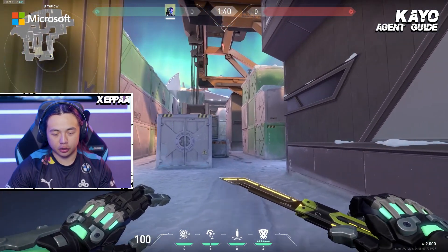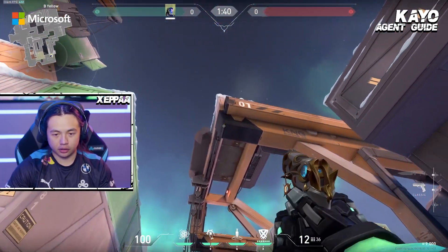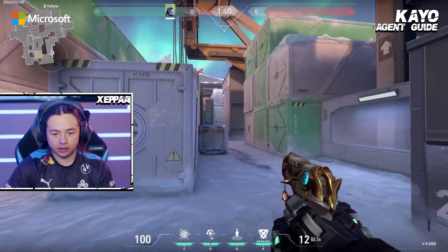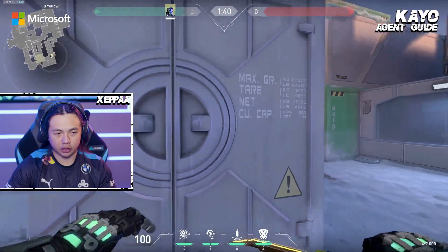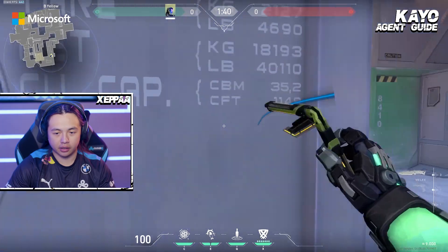For B, I would usually start with somebody here if I'm playing B. Solos like to drone instantly or dart here, so you want to hold the dart, break the dart, and then when they drone, you want to throw your knife to cancel the drone. Once you do that, they're kind of stuck and don't know what to do — maybe they have to dry peek, and then you can fire up your teammates. You can toss a flash as they're coming up and just peek together. That's how you stop a B default at the beginning of the round.